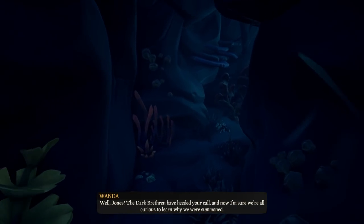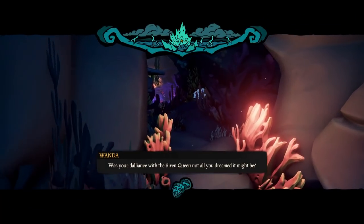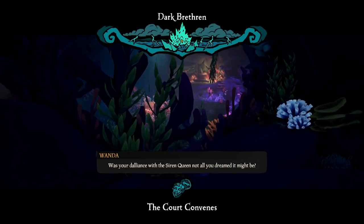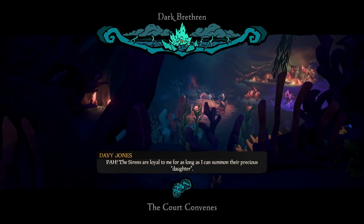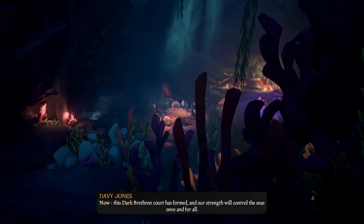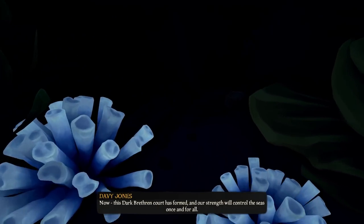Riding down the water slide, it's going to drop you to this Dark Brethren meeting that we are going to sneak upon. I recommend staying back in the shadows and listening to the conversation because it's a really interesting conversation with cool lore being dropped here — so take your time with this part. But before you go any further, there is a journal right here on the right side that you need to make sure that you get.